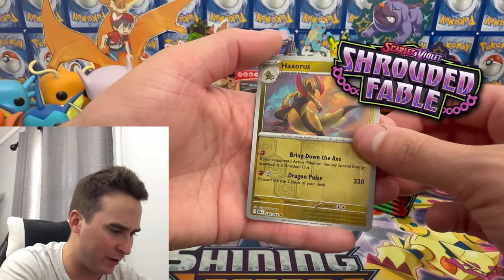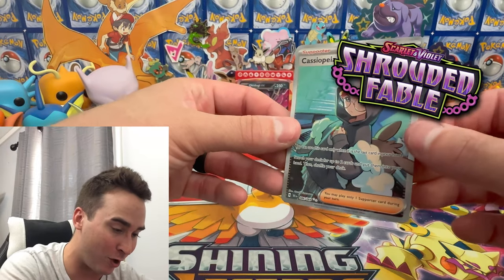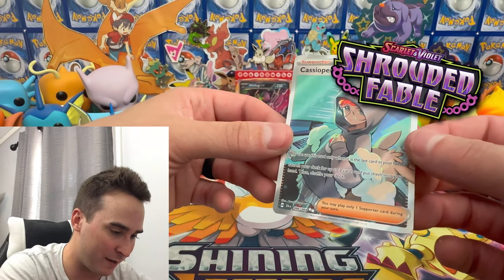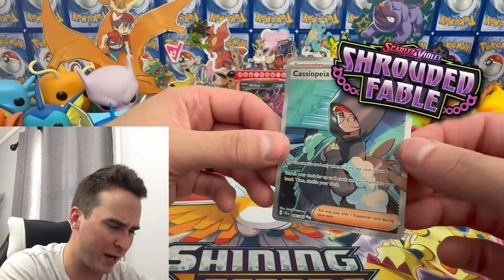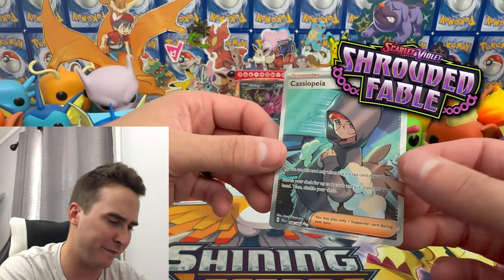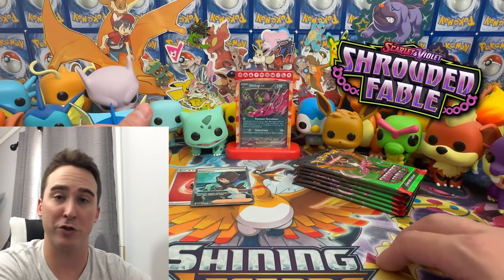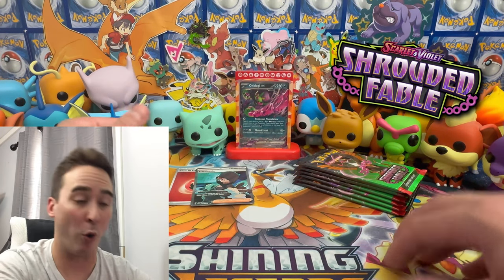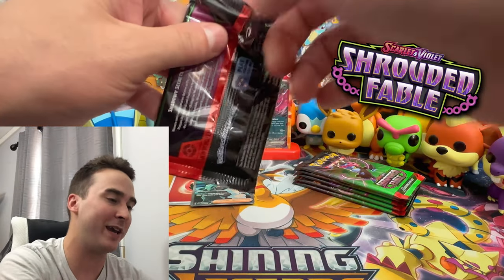We have Sylveon, another Haxorus, and then we have a Supporter Trainer Full Art — very nice from the newer game as well. I think this trainer also had all the Eeveelutions in the final part of the game. Very first big pull of today's video! Let's keep the train going here, and hopefully when I do get the new set we can pull some awesome cards out of that as well.